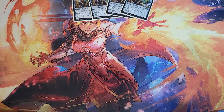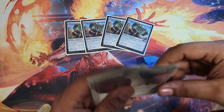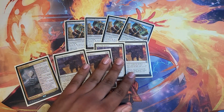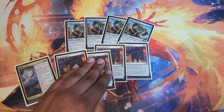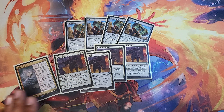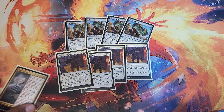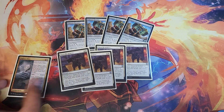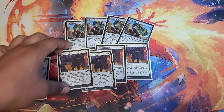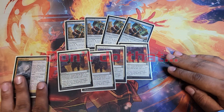How are we going to find the hammer? Now, you might see four copies here, but if you look closer we really have nine copies in the main board. Open the Armory is here specifically to fetch the hammer — if we already have it, it can also fetch Rabbit Battery or our trample equipment. Fighter Class does the same thing; we'll probably never use its level-up abilities, but it finds the hammer. Some people run ten copies, others run a weird split of three Fighter Classes and three Open the Armories — I think four Open the Armory is correct.